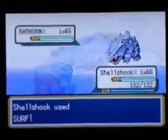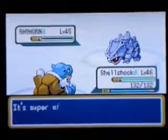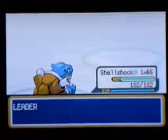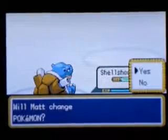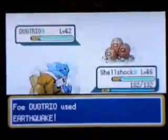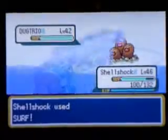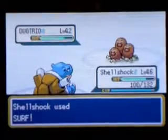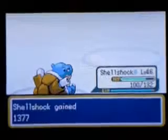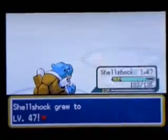Easy. Next is Dugtrio — I'm just going to keep out Blastoise for that. You Surf it. Easy. At this point you probably have a full team, and you can probably find a type advantage over every Pokémon that you fight.